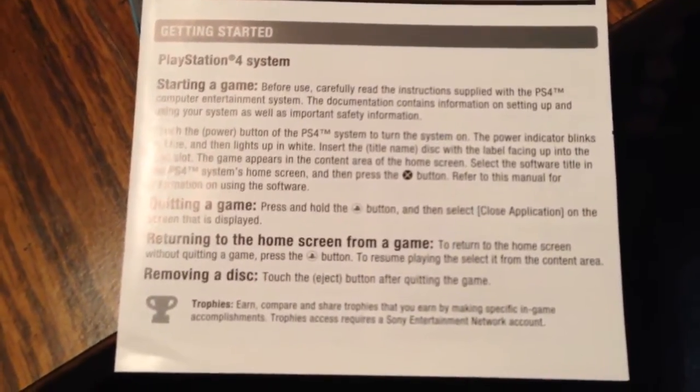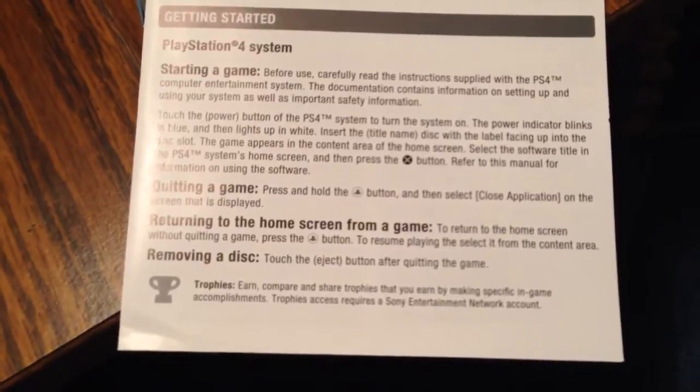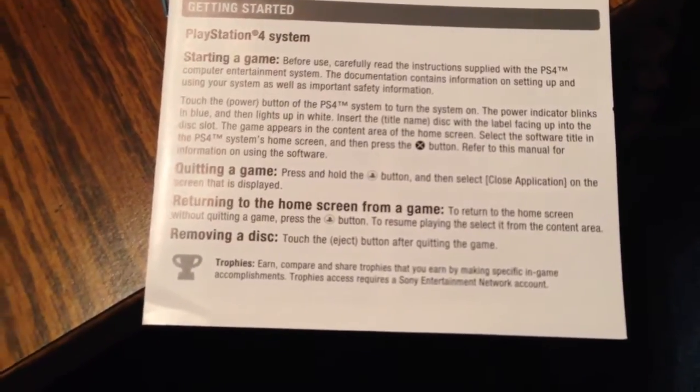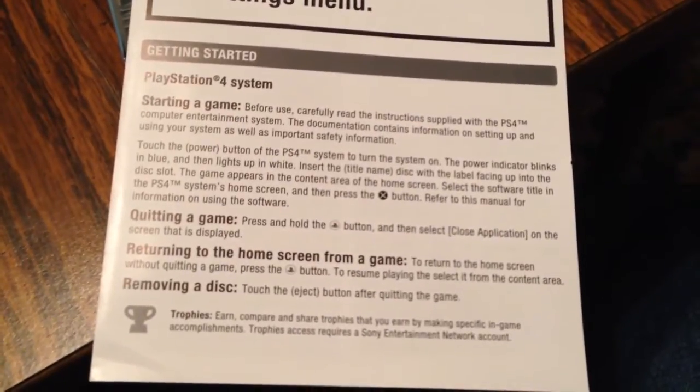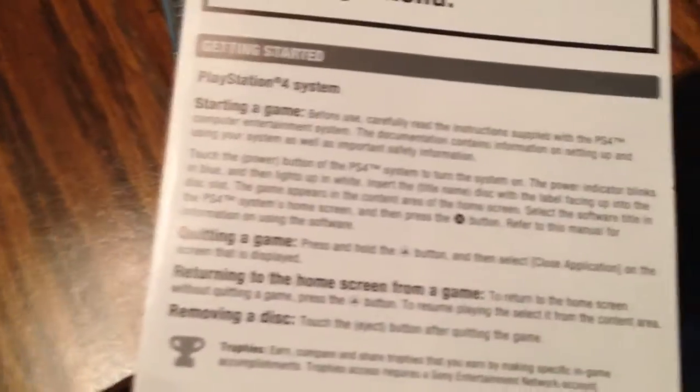Press and hold the PlayStation button, then select close application on the screen. Touch the eject button to remove a disc. Pretty neat. And there's another side of the steelbook.